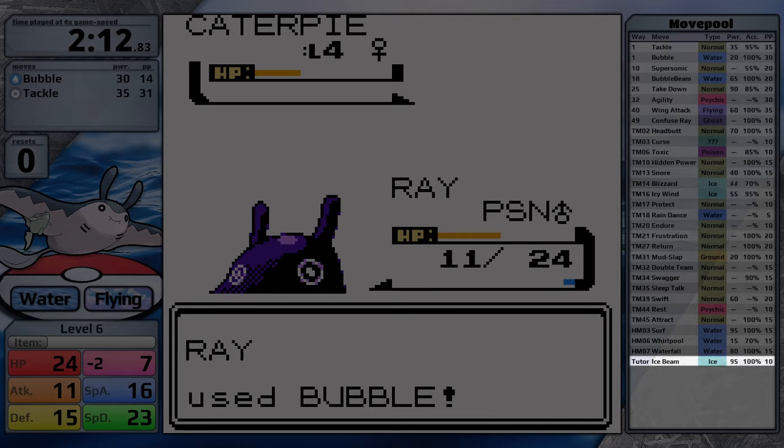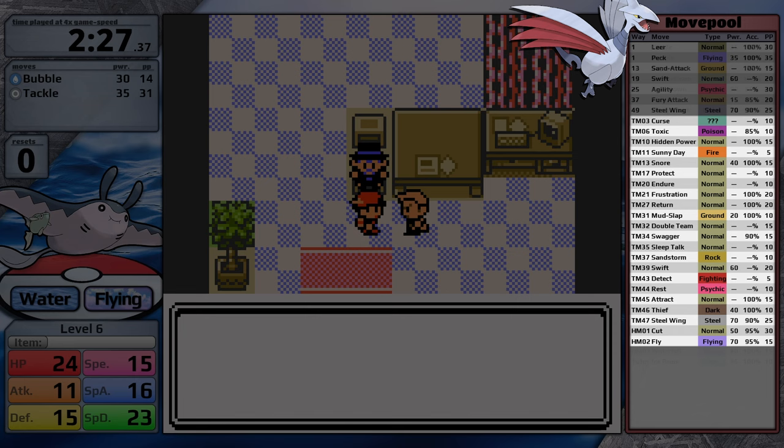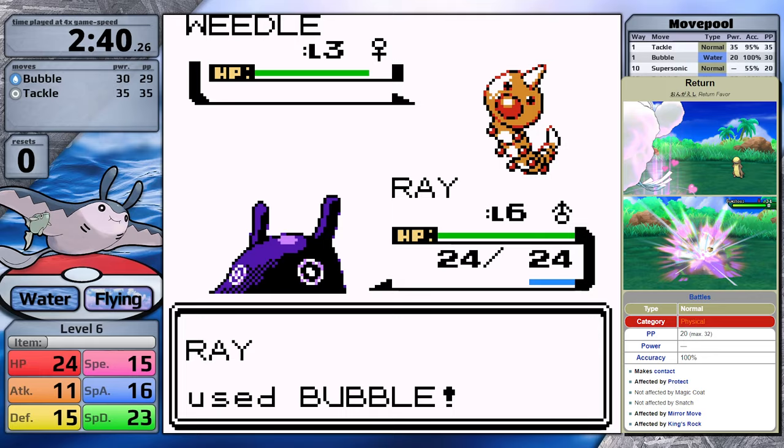So if you're playing Gold and Silver, Mantine won't have access to Ice Beam. Skarmory starts with Leer and Peck, getting Sand Attack, Swift, Agility, Fury Attack, and Steel Wing through level up, and through TMs and HMs it gets Curse, Hidden Power, Sunny Day, Mud Slap, Sandstorm, Steel Wing, and Fly. Both Pokemon have access to Return — for Skarmory I can see that move being very useful, but for Mantine it's probably not going to have much of a role.